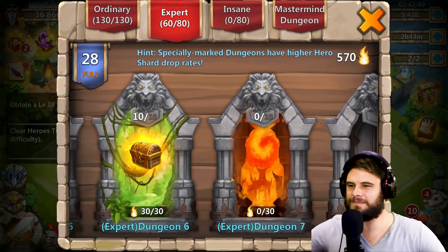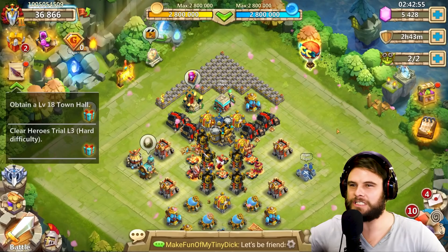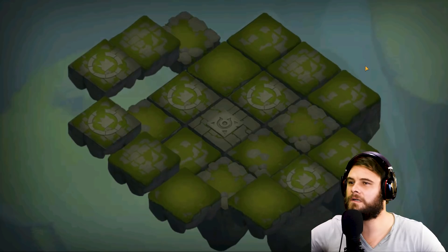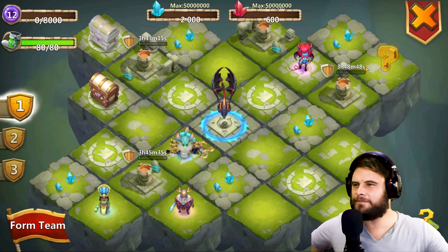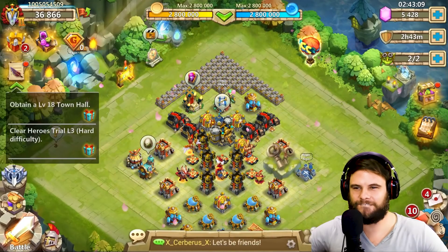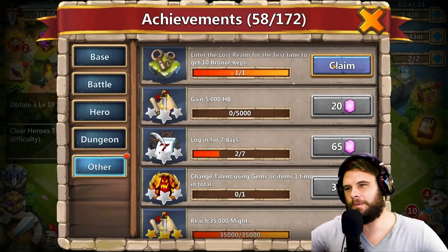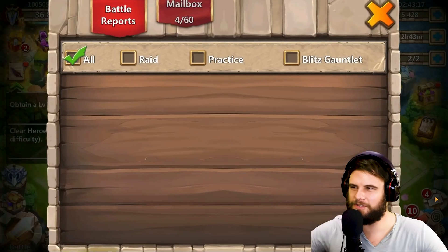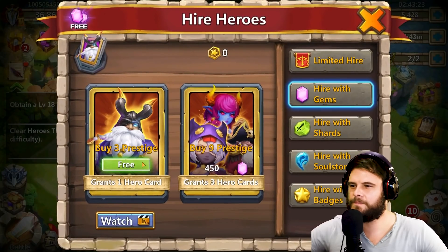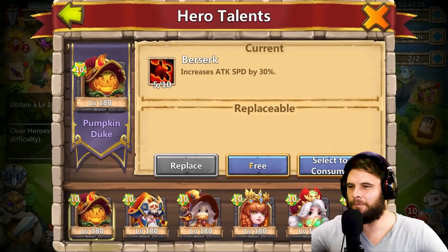What about dungeons - how far are we into dungeons? Expert dungeon is basically cleared. 570 flames acquired just like that. What about lost realm? Lost realm level 12. This cannot be serious, IGG - this is what you came up with? And you still get the update rewards, and we free roll a Skull Knight - if that wasn't enough.